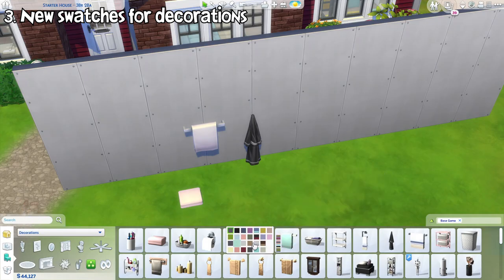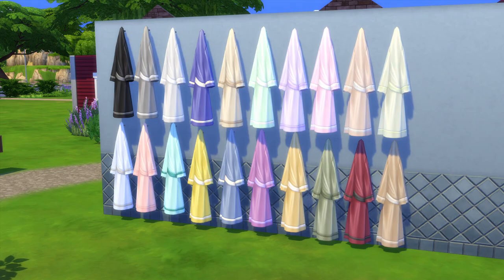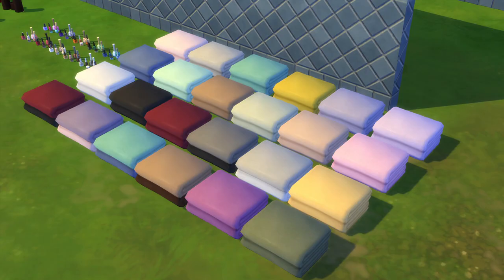One more new feature that's not mentioned are new color swatches for several existing decorative objects in the base game. This includes these hanging bathrobes, towel racks, scented candles, nail polish set, and folded towels. This inclusion might be suited along with the spa day refresh because of the similar theme.